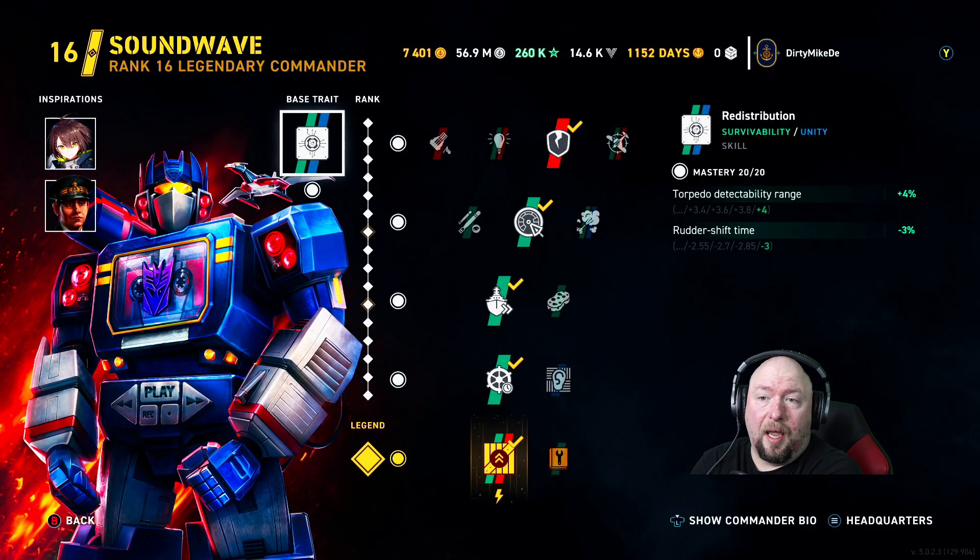Hey guys, Dirty Mike D here with Fat Guy Gaming. I figured I'd do my Napoli video — I was able to capture a pretty good game. This is a little harder build just because not everyone has a 16-4 Sound Wave to throw on something, but I'm going to go into it. I do recommend picking this up if you've got the spot in your bureau to run it — it's going to be a really good cruiser for legendary tier.